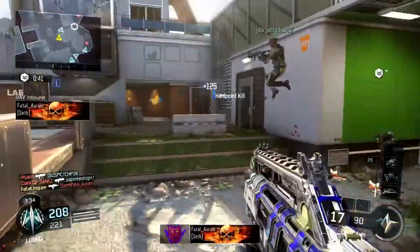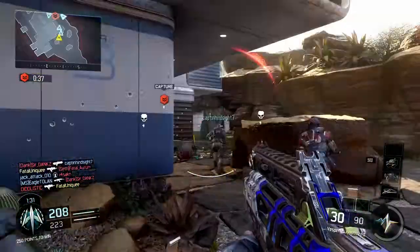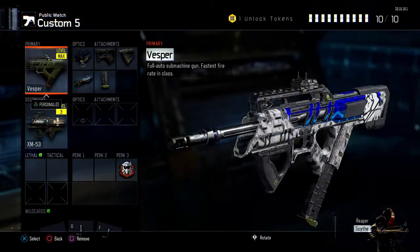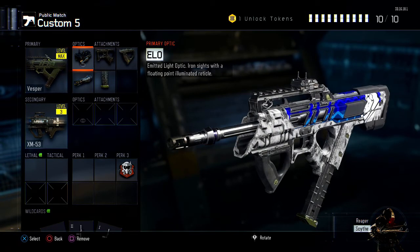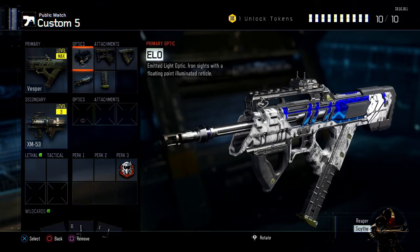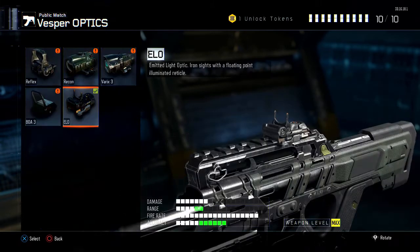For wildcards, I run Primary Gunfighter 2 and Primary Gunfighter 1 to add those two extra attachments. As you can see, the gun looks pretty cool. If you want to see how to make that camo, it's actually pretty simple — just let me know down in the comments. If you want to leave a like on this video, even five likes would be amazing. I hope you enjoyed the video — please make sure you like, subscribe, and comment. We'll catch you next time. Peace.